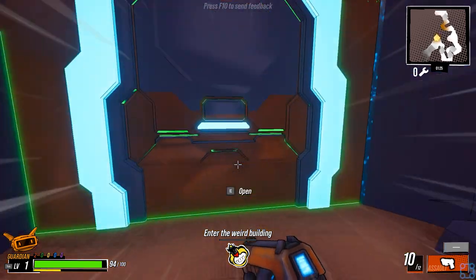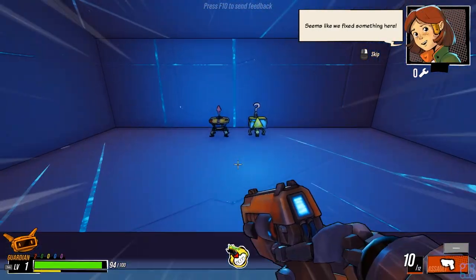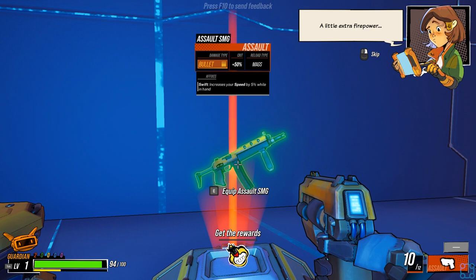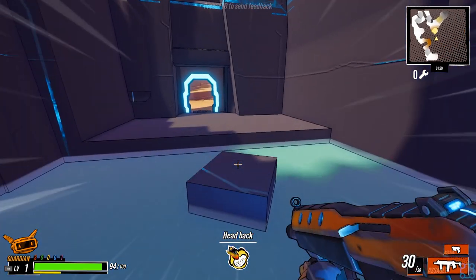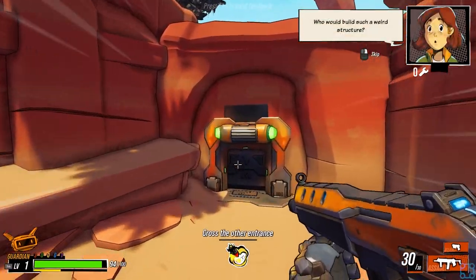Will they be guarding this weird thing? Enter the weird building. Reward: assault SMG, bullets crit. One assault, one ability. Assault damage, precision damage, demolition, tech, rocket, health. Well, if this doesn't have a massive meta progression system, I will be a happy camper.